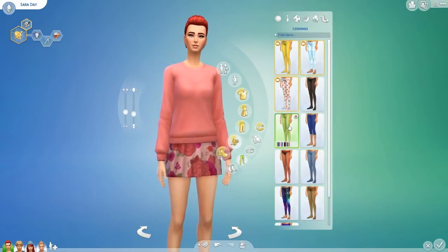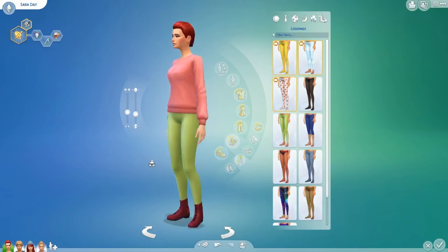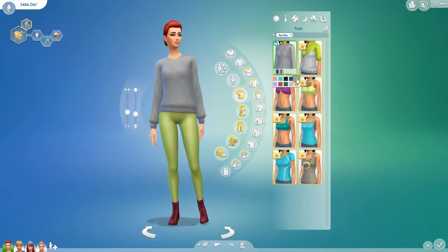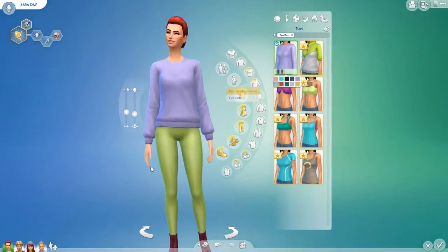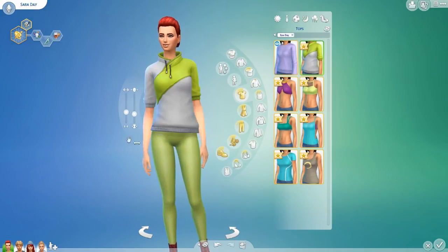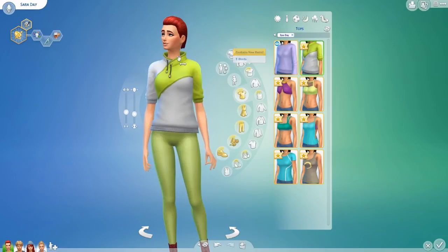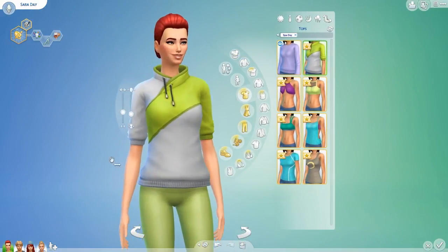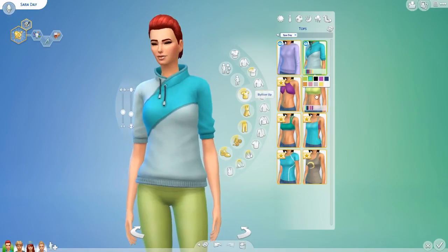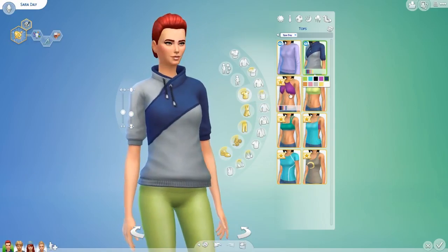We have this slouchy jumper which looks so comfy — it has slightly flared sleeves. It's a little bit shorter than I'd like; I'd want it covering the hips so you could wear leggings with it. But I really like the look of it and it comes in a range of different colours. I like the grey one. I'll probably use this for PJs but I do like it. Then we have this workout jacket with a really wide collar — I'm a fan, especially in grey.